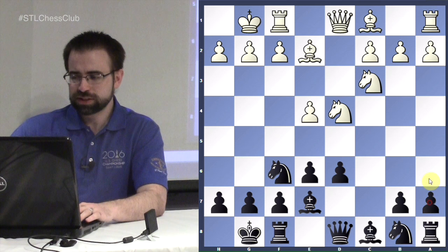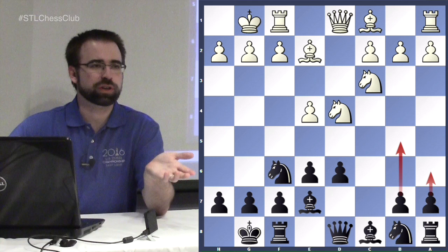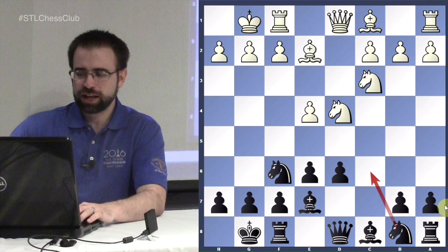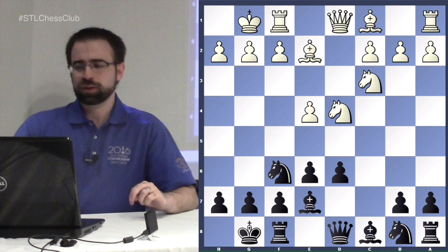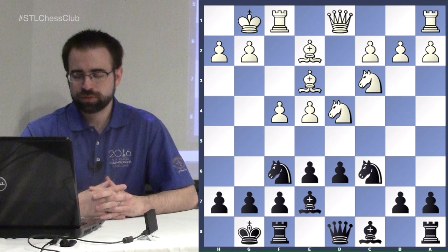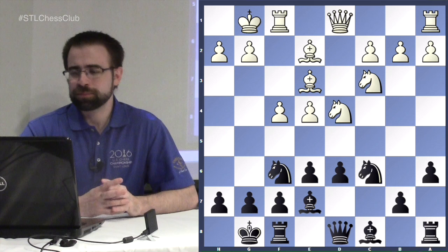Black on the other hand plays on the queenside with a minority attack — typical moves include a6 and b5. This is why in the Neidorf you'd already start with a6. Another common way is to play knight to c6, and after a6 you exchange on d4 before playing b5. A typical move for white here would be bishop to e3 and black responds knight to c6.